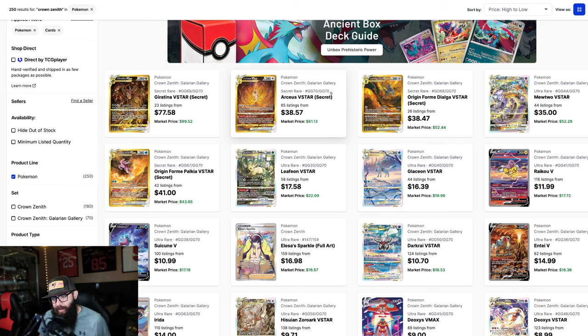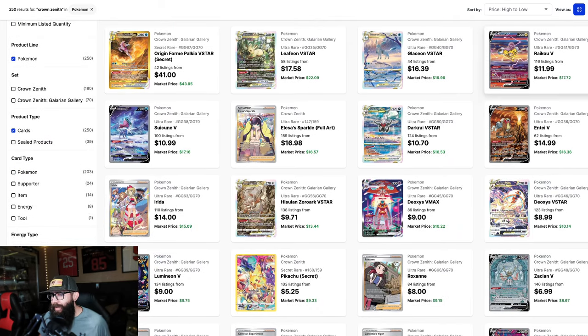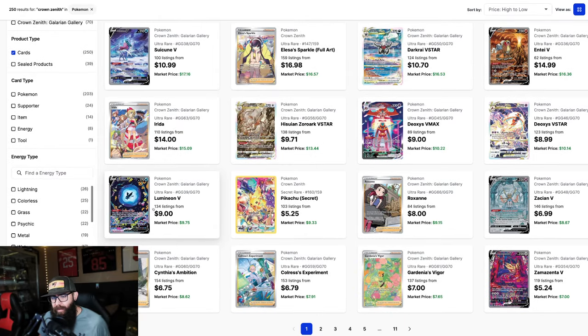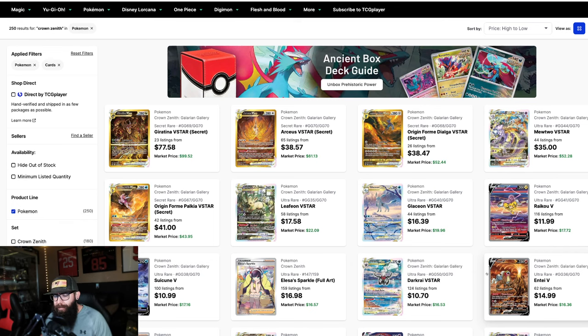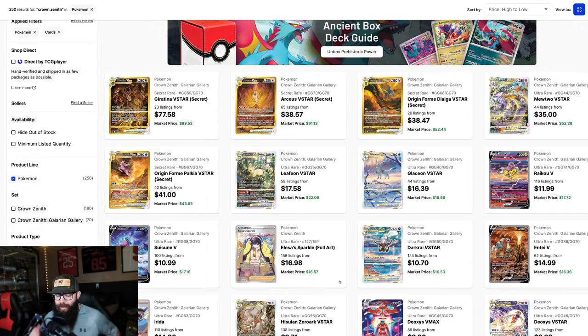If you guys watched my latest grading submission — we got the Arceus back in a 10, we got the Raikou, we got two Suicunes in a 10, we got the Lumineon in a 10, we got the Deoxys in a 10, and I think two Zamazentas in a 10. I picked up a Crown Zenith lot on eBay pretty cheap — this was a BGS 9.5 that I cracked out and crossed over to PSA 10. I do have some of these singles, including some of the lower-value cards.